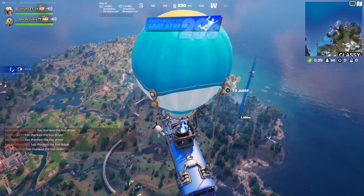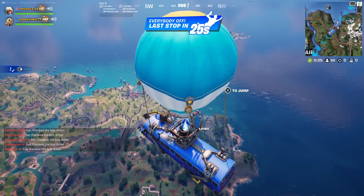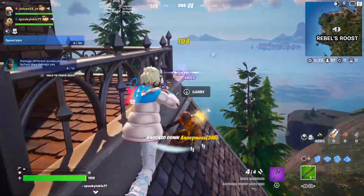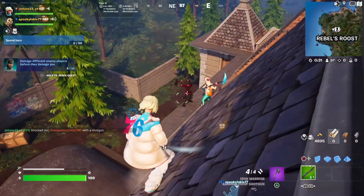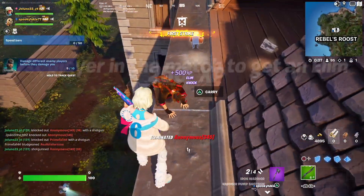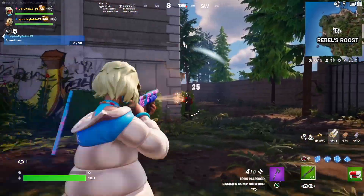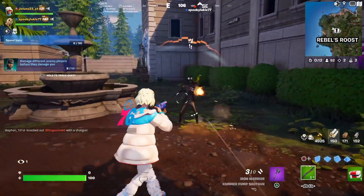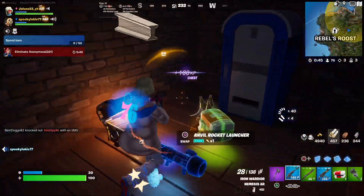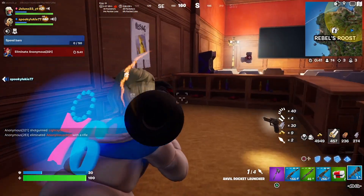Let's go to Rebel's Roost — I want to see the non-snowy woods. I got six headshot damage — yeah, I think we cleared this place out. Oh, I hear a bot fight going on over here. I got the Anvil Rocket Launcher!